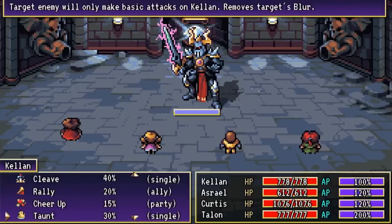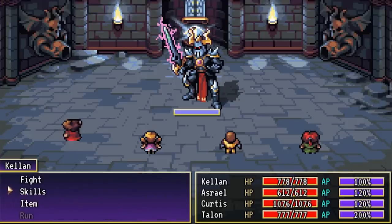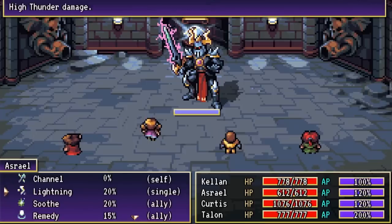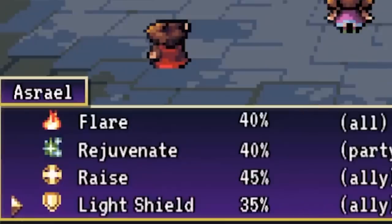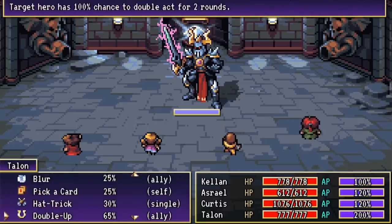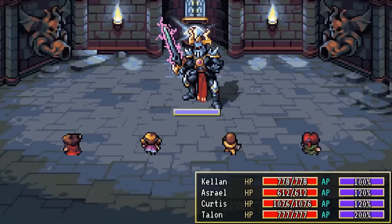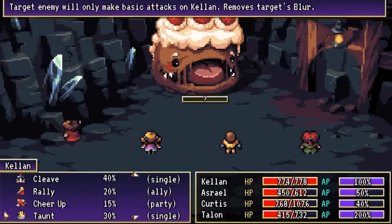Once you really get into battle, that's where things get particularly interesting. The AP system is a new take on magic — rather than skills or magic requiring a set number of points from a pool to cast, it costs a set percentage of your points. At first the distinction is subtle, but it has unique implications as the game progresses. Typically as you get stronger in other games, your mana pool increases and old spells become obsolete as you gain better skills — spells learned early on cost practically nothing but do practically nothing anymore, so why bother having them?